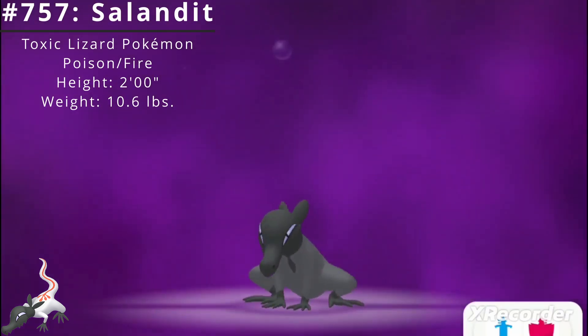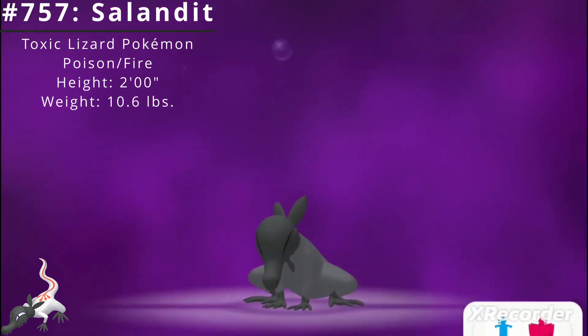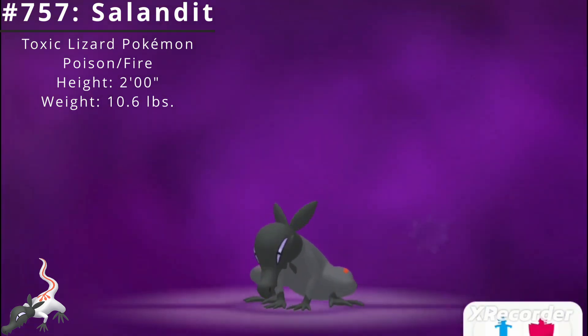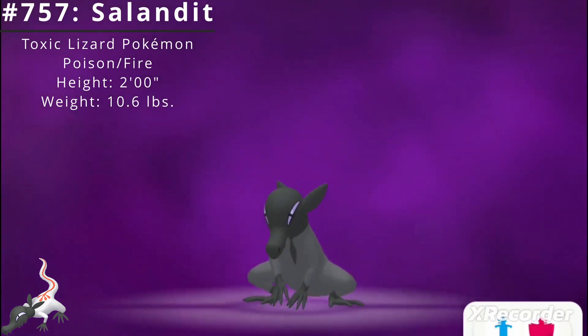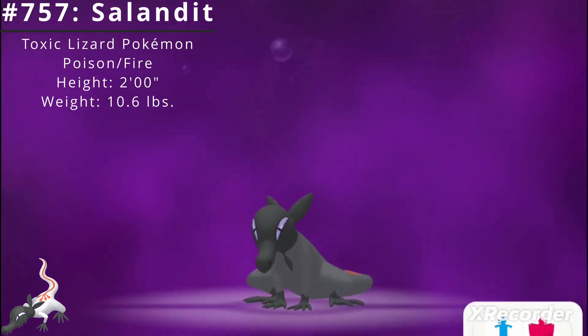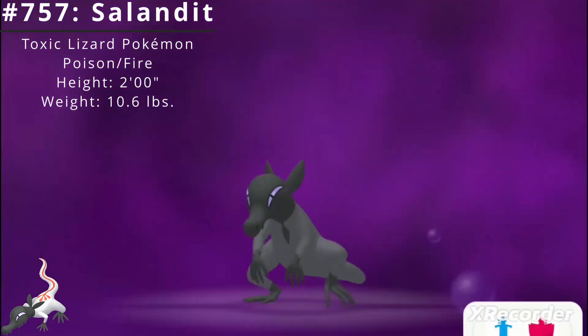It burns its bodily fluids to create a poisonous gas. When its enemies become disoriented from inhaling the gas, it attacks them. Volcanoes and craggy places are its home. It emanates a sweet-smelling poisonous gas that attracts Bug Pokémon, then attacks them.